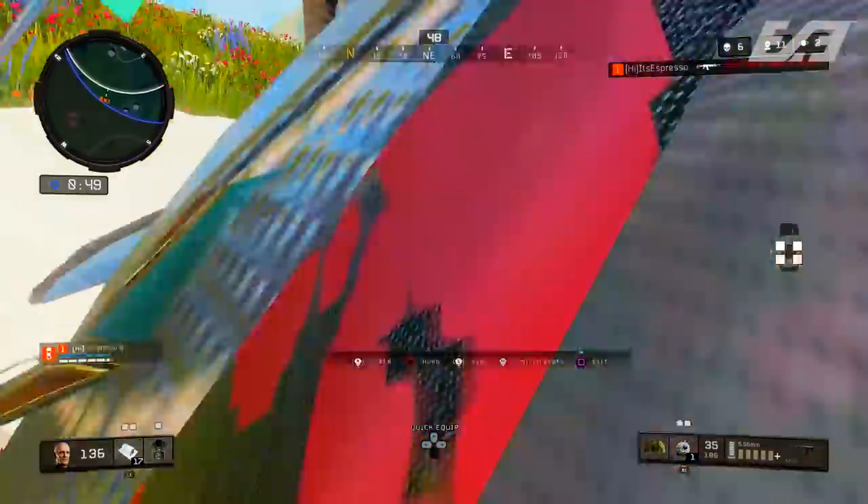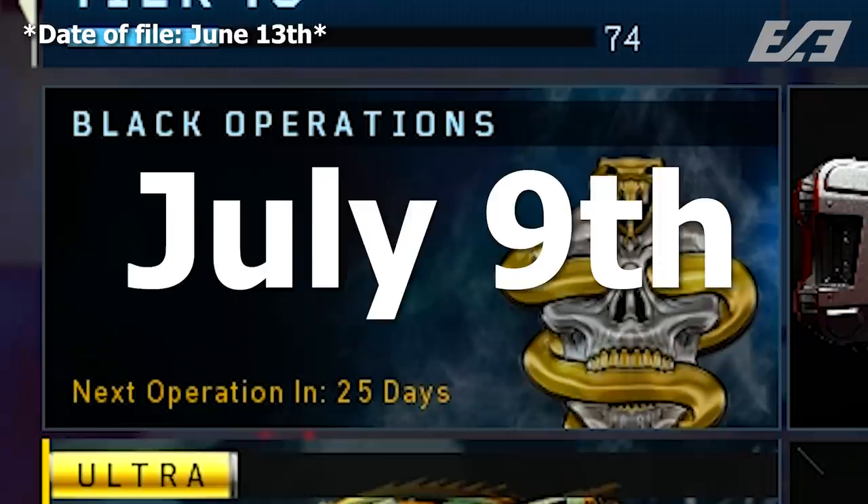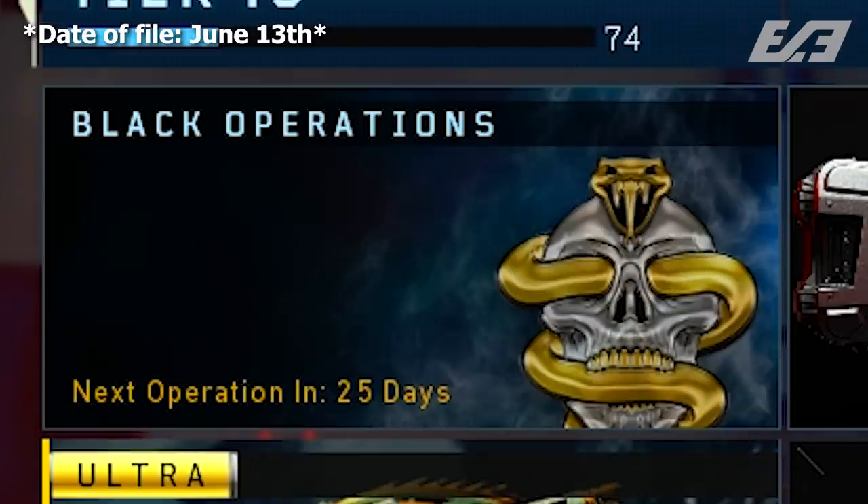Let's start with the date. Operation Specter Rising actually gives us this date — you have to do a little bit of math to figure it out, but it brings us to July 9th at 10 a.m. Pacific Standard Time. We'll see the operation change over to the next one, still yet to be titled. The week before that, around the following Tuesday, I'd start expecting some DLC information or teasers from Call of Duty's Twitter, Treyarch's Twitter, and maybe even PlayStation's Twitter.